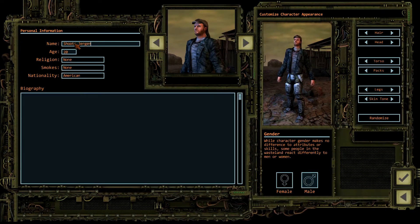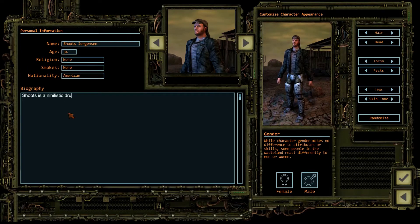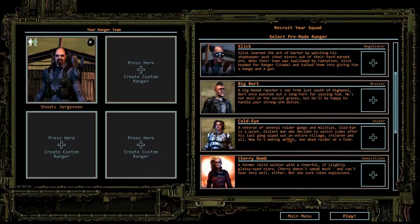Now for some personality. His name is Schutz Jergensen. He's a nihilistic drunk from the nuclear waste around Mino, North Dakota. The game offers you dozens of options for character heads, hair, hats, skin tones, clothing, and more. You can create a sharp, professional-looking squad of Rangers, or a motley crew more concerned with results than appearances. Or something completely unique.